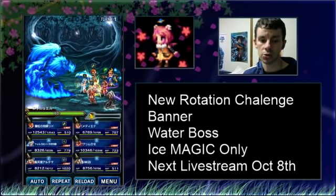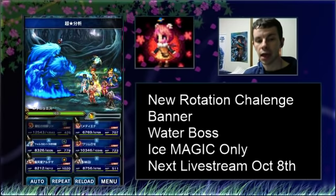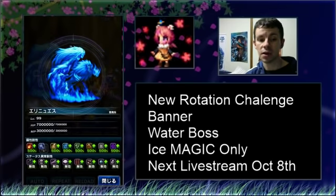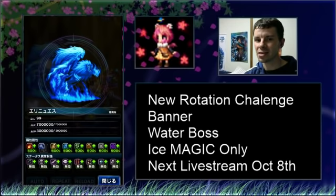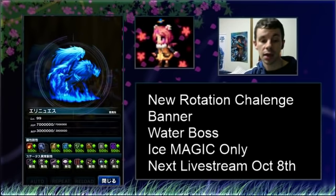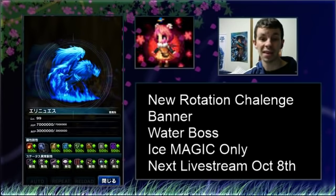So if there's a unit you want just more MP on, this is basically where you're going to get it. And this boss is annoying to say the least, because not only is it ice damage this time, but it's ice magic damage only. That's right — you can't use ice physical damage; it will do nothing. This boss is physical resistant, because these have to be as annoying as possible.